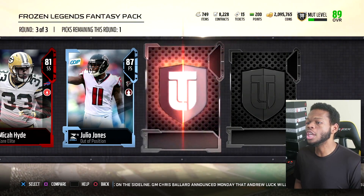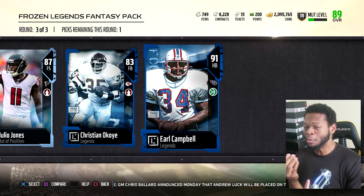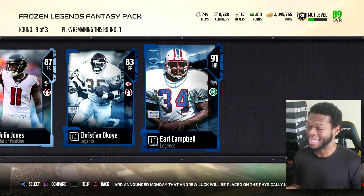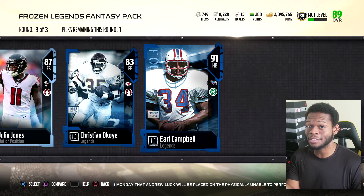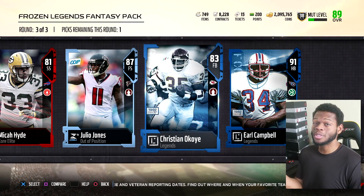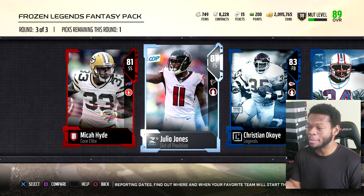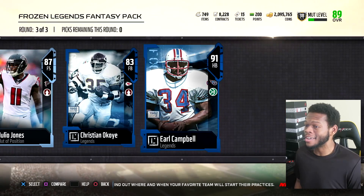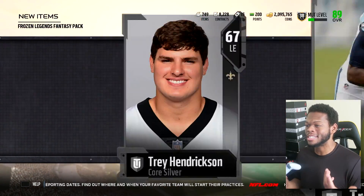Here go the elites: Micah Hyde, Julio Jones, Christian Okoye — 91 Earl Campbell! This is a really good pack. I know the market's crazy down right now, but I think this is a crazy pack. Earl Campbell's about 50K. I think coin-wise Earl Campbell's the move. I'll get Earl Campbell and just sell him and buy a Julio. Hopefully I didn't make a mistake.